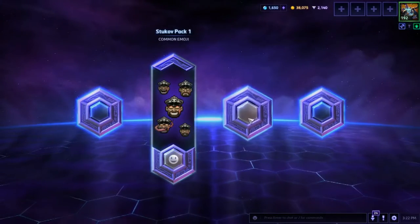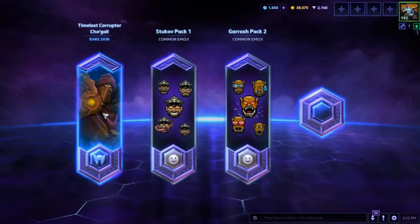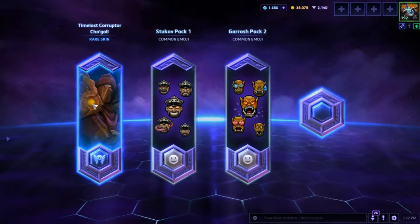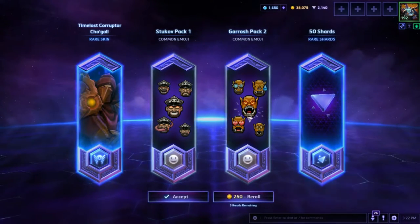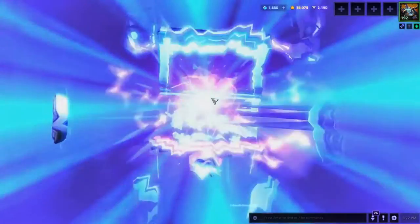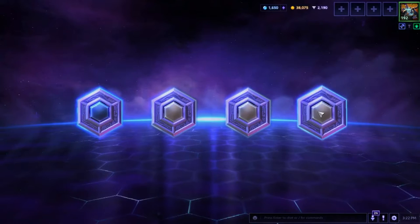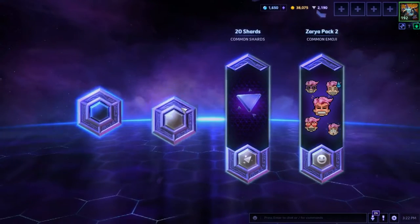Stukkov pack, emojis, garage pack emojis, Time Lost, Time Lost Corrupted Cho'gall — sadly I don't own Cho'gall — and 50 shards, thank you. Zarya pack, 20 more shards.